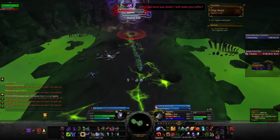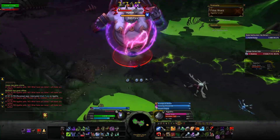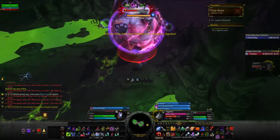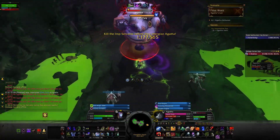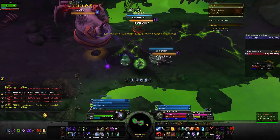Save your Death Grips for the imp servants. To deal with imp servants easily, Outbreak one of them and position yourself about halfway between the other and Agatha, then pull him in. Death and Decay is best used here, but imp servants are the lowest in your priority list — their channel heals Agatha for a small amount, about 100k per tick, but other than that they're harmless. Clean them up as best you can.